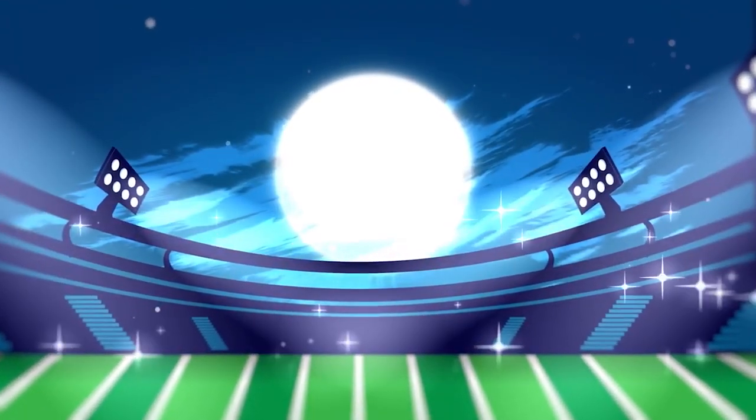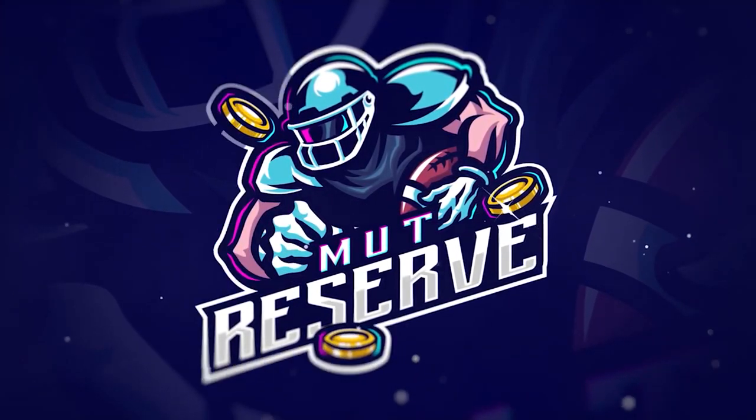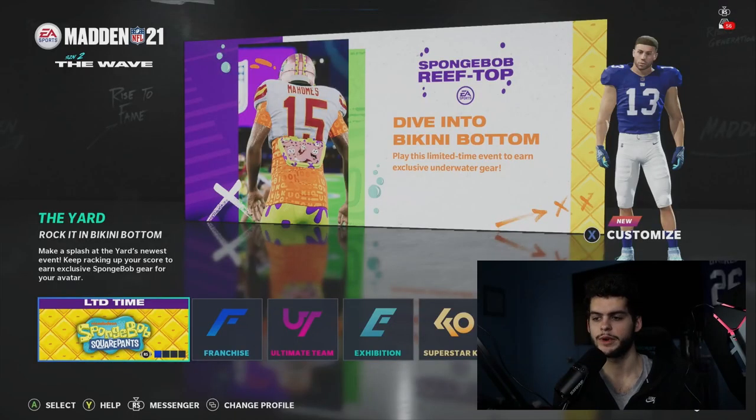Looking for cheap, fast, and reliable Madden Ultimate coins? Look no further than my sponsor MuttReserve. Head over to muttreserve.com, use code poodle at checkout for 30% off your order. Do not waste your money on packs — skip the packs, head on over, pick up some coins, and enjoy.